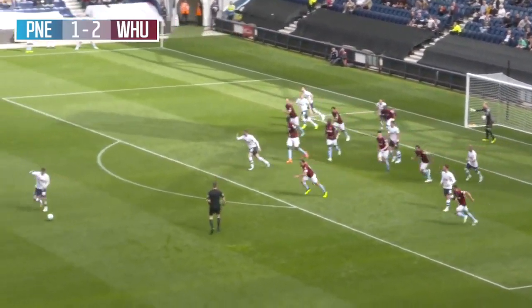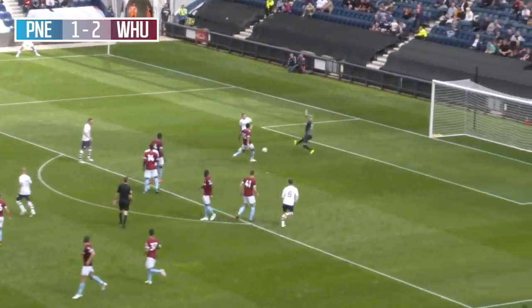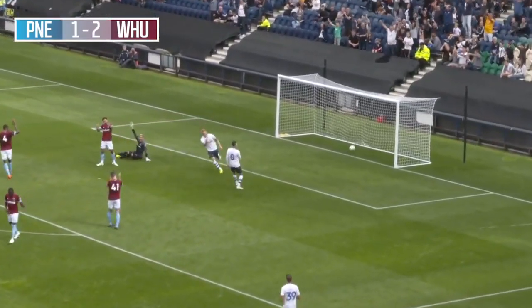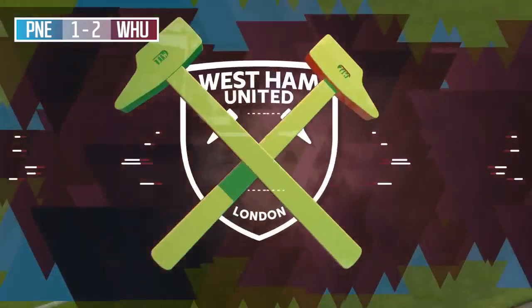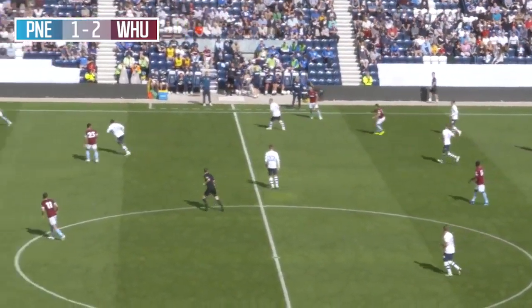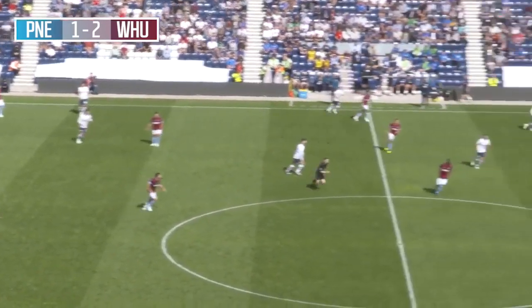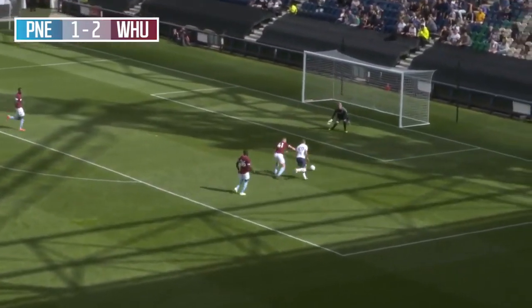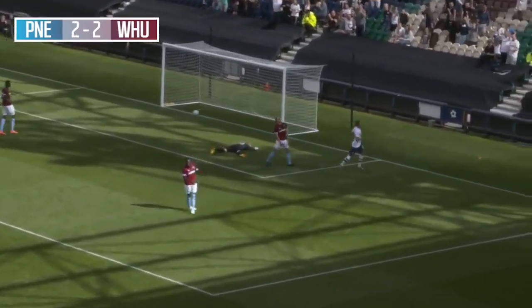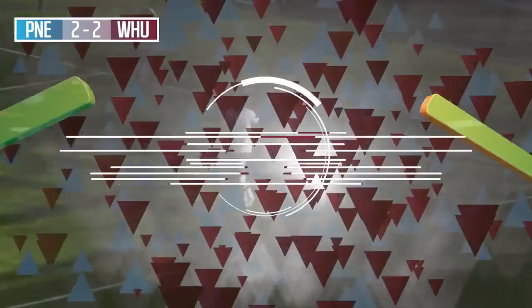Bowdoin lays it out and it's read by Noble — important clearance from him. Back in by Ledson, Clark's offside — flag was up early from the assistant. Noble tries to find the run of Holland, intercepted by Hughes. A decent knock forward to Bowdoin — what a lovely takedown inside the penalty area. He's got away from Rice, and Billy Bowdoin the substitute makes it 2-2!